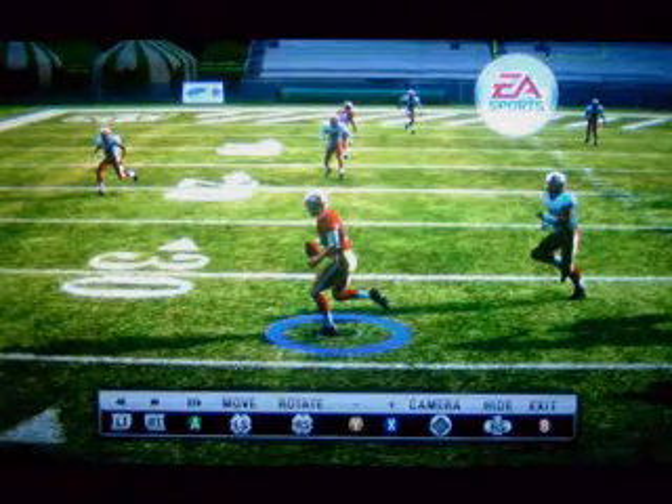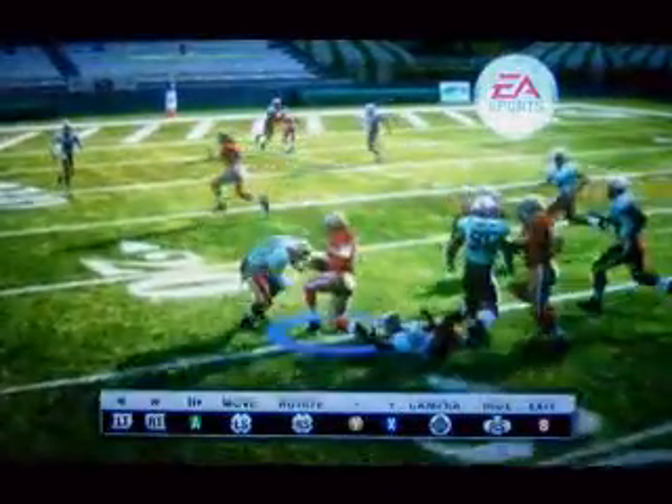Now I've got a situation where I've got two cornerbacks — Fred Smoot and D'Angelo Hall — and a defensive tackle pursuing me, with those two corners in front of me. And the game, for some reason, registers a shoestring tackle. D'Angelo Hall actually over-pursues, and then Fred Smoot kind of gets a hit that doesn't mean anything.